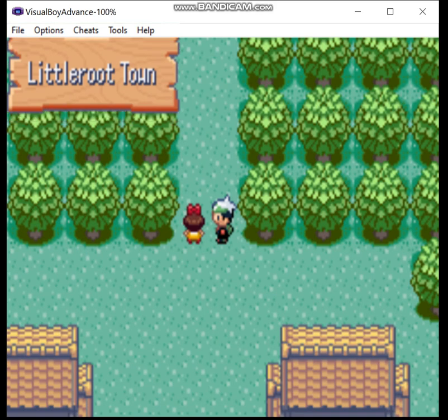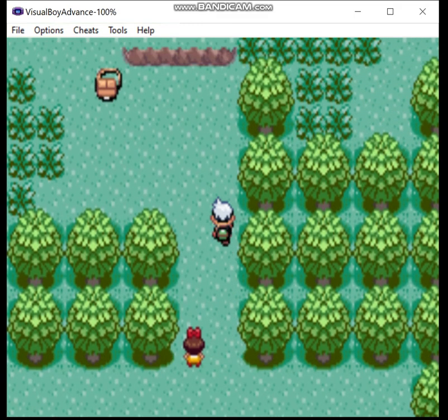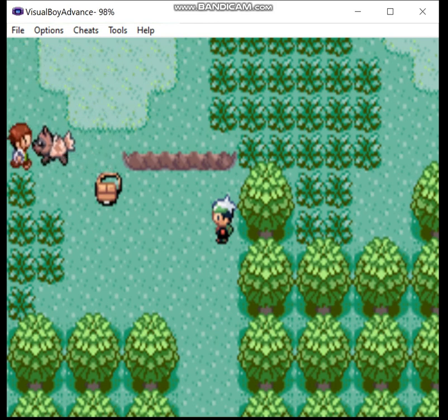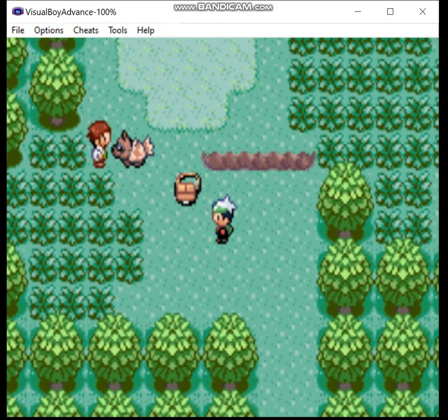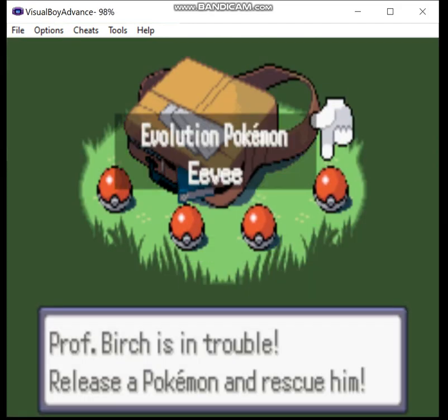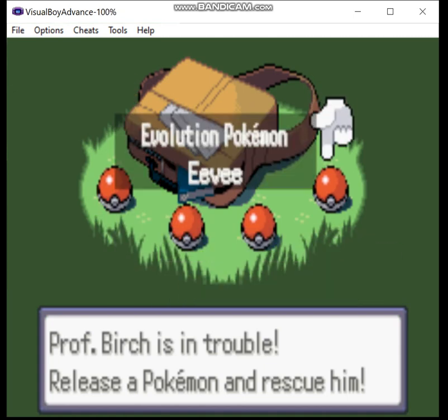The more observant among you may have noticed we just skipped the first part of the intro — where you get out of the truck, set your clock, meet your rival — and that's because we're not using one of the types that your starters can be. Here we have Professor Birch being chased by a level 2 Zigzagoon. In this hack you can get Eevee as a potential starter, and that's the one we're going to pick — but we're not going to be using Eevee. You'll see why.